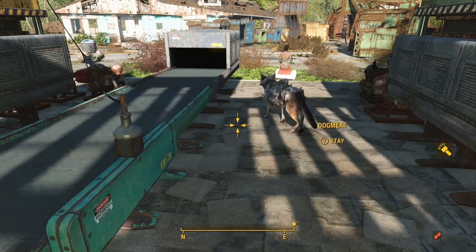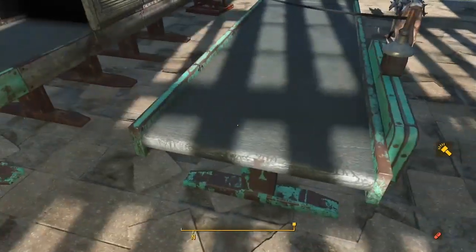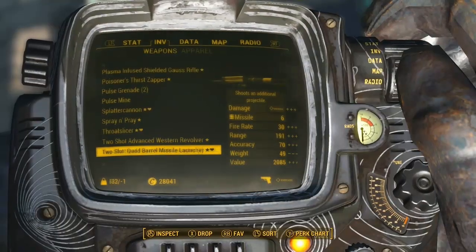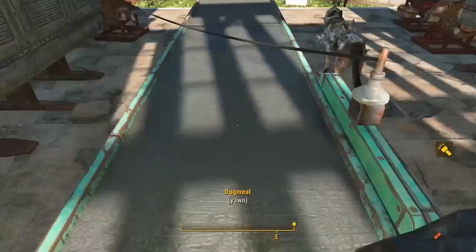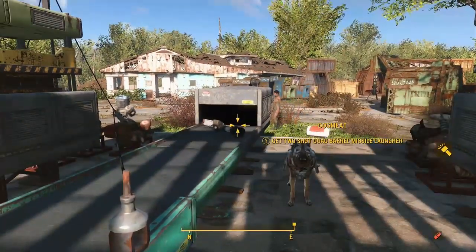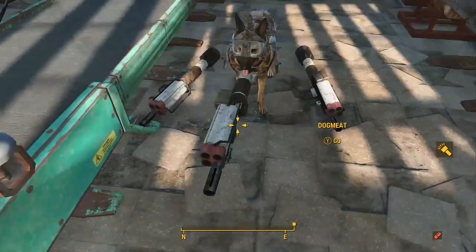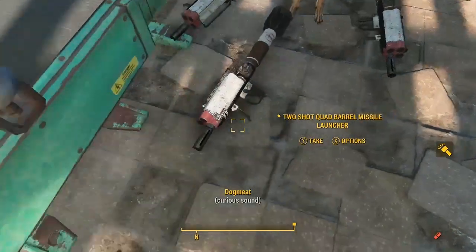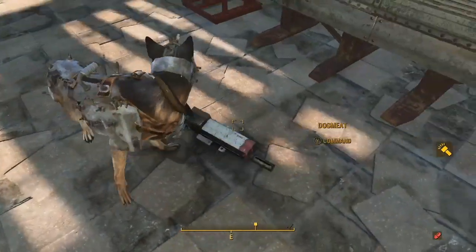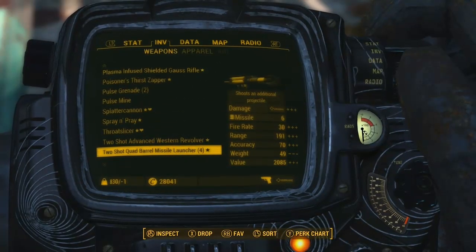I'm gonna command Dogmeat to go back to the same spot again and tell him to stay. Once I tell him to stay, I'm gonna go back to the machine again and drop the gun again. I'm gonna get Dogmeat to pick the gun up again. He ended up dropping three, which was very helpful. I'm gonna pick up all three of these guns, and the one including that should be inside the machine. You see I got four right there.